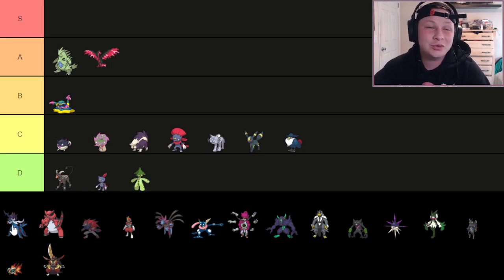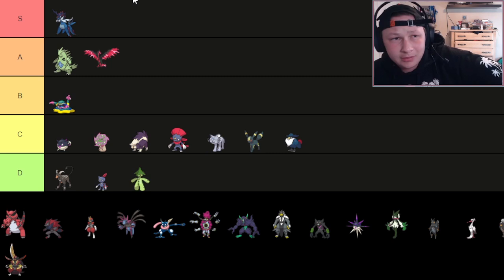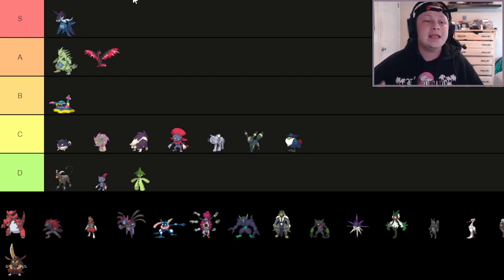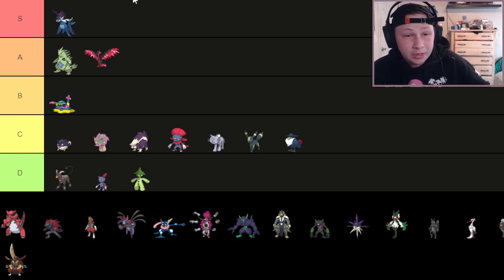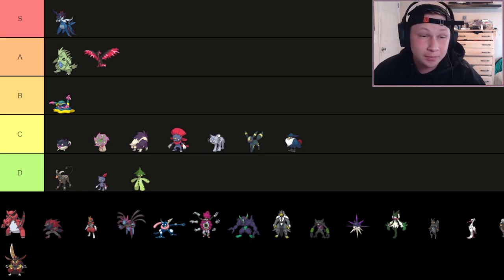Next up, we have Hisuian Samurott — our first S tier Pokémon. I'll be honest, I was a little underrating it when it first dropped. But the more I use it, the more I understand the concept of attacking Spikes that doesn't have an immunity — as long as you hit your 90% accurate move, you get a layer of Spikes. It's so unbelievably crazy, especially when Sharpness-boosted, and you have access to other Sharpness moves like Aqua Cutter and Razor Shell.